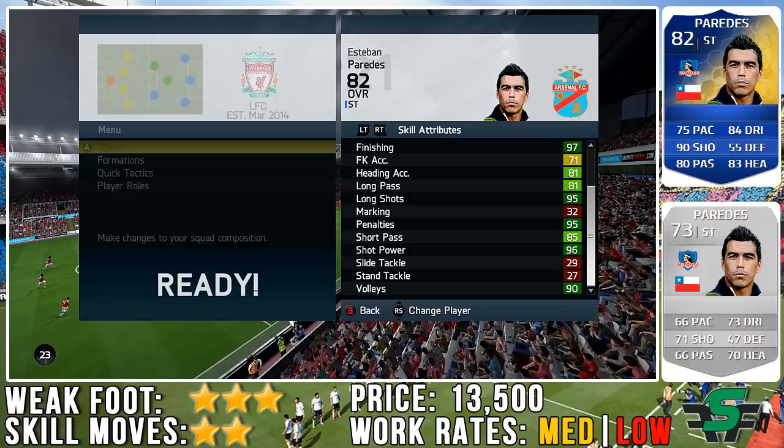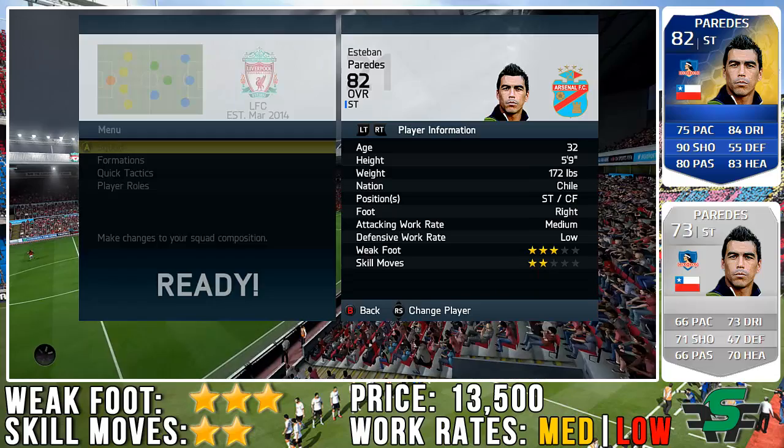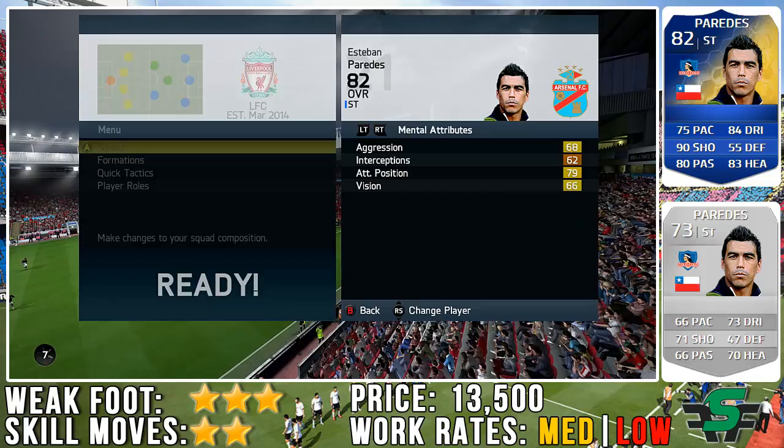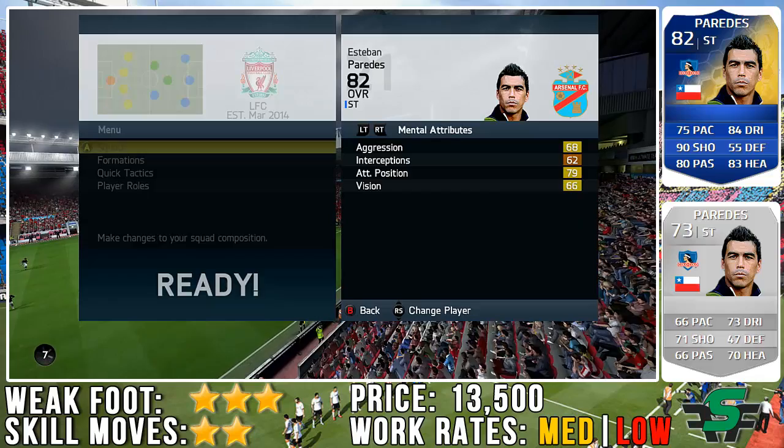In-game stats — look at that: 97 finishing, looking very pretty, and 96 shot power. Trust me, in game it does feel like that. Really good finishing on this guy, and the finesse as well — he's got a sweet finesse. There is one issue: 72 balance and 85 strength. You'd think you could hold up the ball, but this guy got put on his ass quite a bit, which was confusing at times.